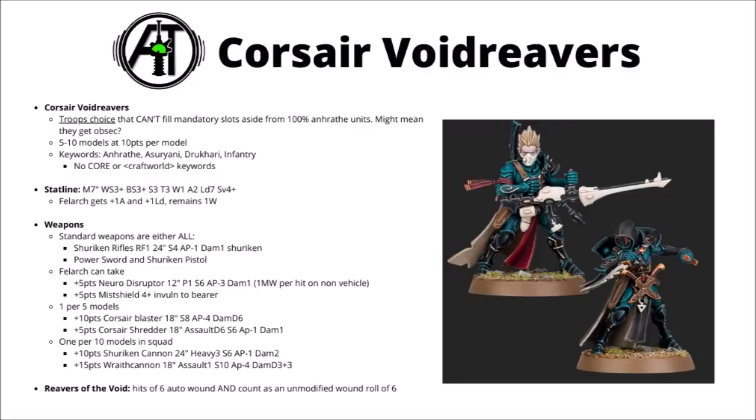You could combine the Wraith Cannon with a couple of Corsair Blasters for quite a serious amount of anti-tank coming out of the squad — anti-tank that you can advance with and activate on the move. Unlike the rest of the Eldar, they don't appear to have Battle Focus or Strands of Fate on this datasheet, further distinguishing them from their Craftworld cousins. Instead, they seem to get a rule called Reavers of the Void — hit rolls of 6 auto-wound the enemy and also count as an unmodified wound roll of 6. That's really not too bad when attacking with a flurry of low-strength attacks, and the wound roll of 6 interaction is very powerful with Shuriken weapons, giving AP -3, or an extra mortal wound with the Wraith Cannon.